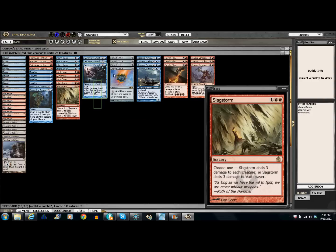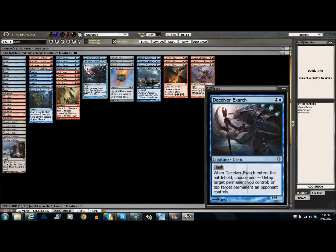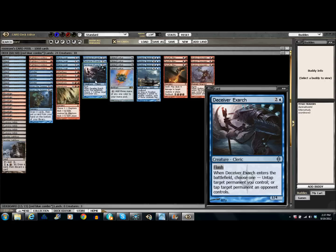Here's his combo — really just these three cards are relevant. You have Deceiver Exarch, from the old Splinter Twin combo everyone should remember. It enters the battlefield and either taps a target permanent an opponent controls, or untaps a target permanent you control. So you untap the guy with Splinter Twin on it and keep doing that — that was the old combo.